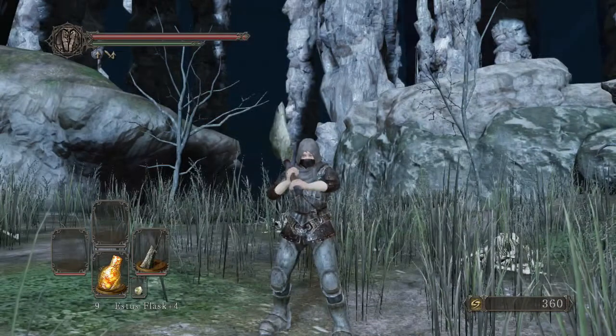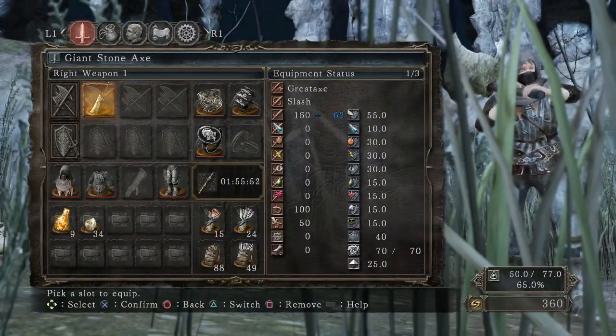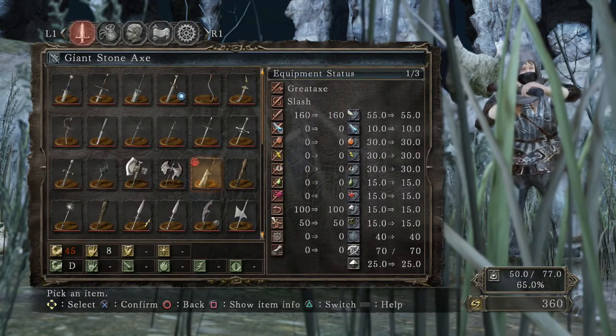Let's get into the base damage of this weapon — it's not too impressive at 160, not that great. I also need to start telling you guys the weight of this thing. This weapon is actually weighing 25 pounds. As you can see, my character has 50 pounds equipped right now, so this one weapon is taking up half of his entire load. It's really, really heavy and the base damage is pretty low.